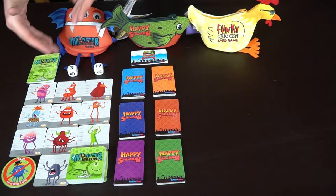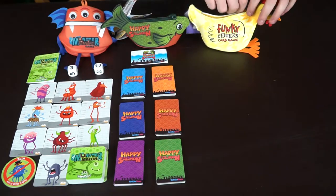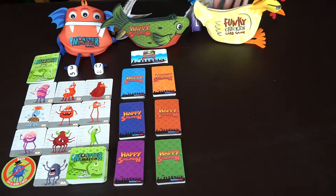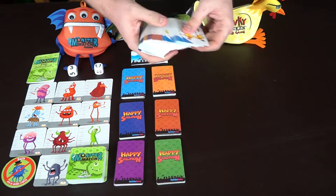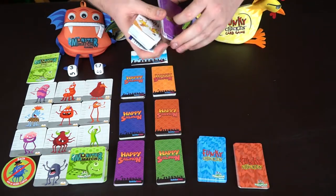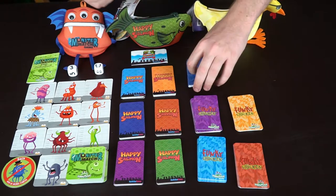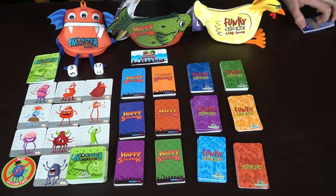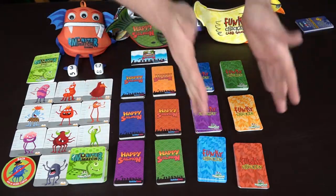Here we have all three games: Monster Match, Happy Salmon, and Funky Chicken. You can take these games out of their little pouches and use them — some come with little clips you can attach to your duffel bag or luggage. Each game comes with different colored sets for each player. The base game for Funky Chicken and Happy Salmon comes with six player colors, but Happy Salmon has a blue expansion that lets you play with twelve players total.